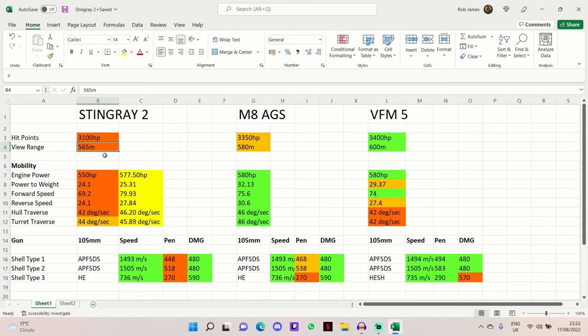565 meters view range is fairly decent, and you can boost that up even more with a good commander and equipment setup. With your concealment you should be able to get forward and spot those larger heavy tanks out no problem whilst remaining undetected yourself.